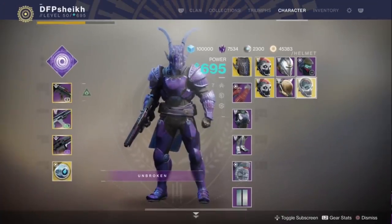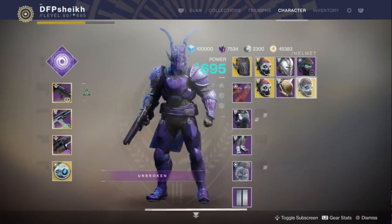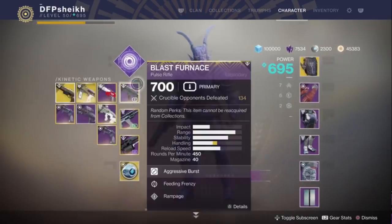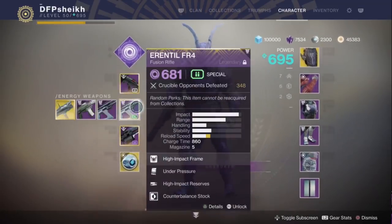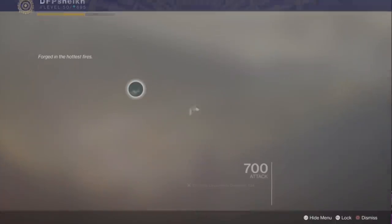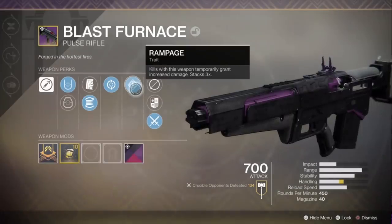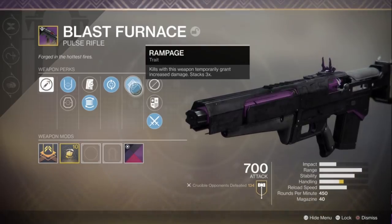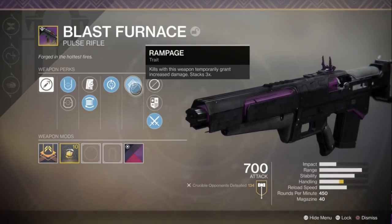In today's video I'm doing something I don't normally do — talking about something that needs to be nerfed, and that is this loadout: Blast Furnace and Erenthal. I know the pitchforks are going to be out, the much-vaunted 'dad rifle' as some people call it. It's very, very good and I'll keep this short and sweet. If Luna's Howl, Not Forgotten, and Ace of Spades need to be adjusted, I think for the health of the sandbox other weapons also need to be adjusted.